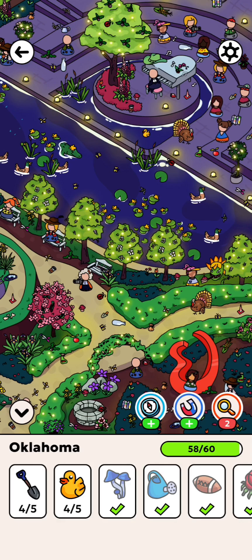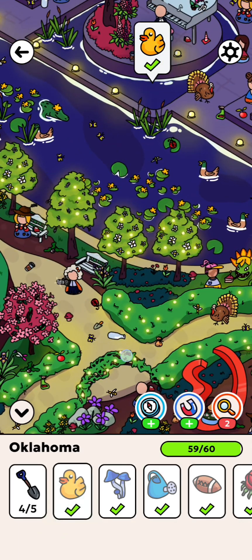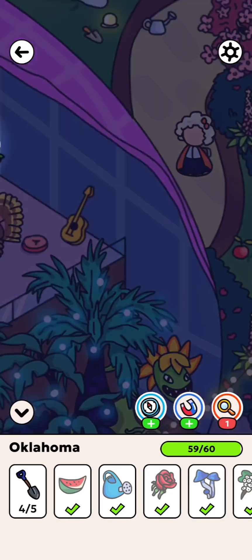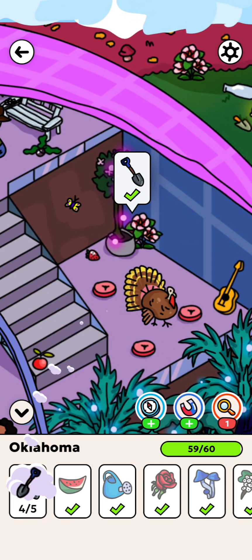Two more hidden objects remaining. One is a duck and one is a shovel. Duck is found. And last, the shovel. Shovel is really tough to find, so I used a hint to find it out — and there it is.